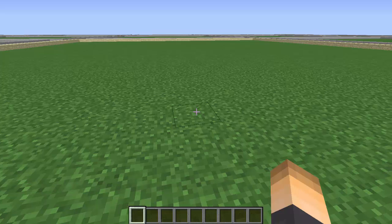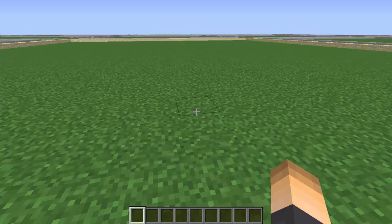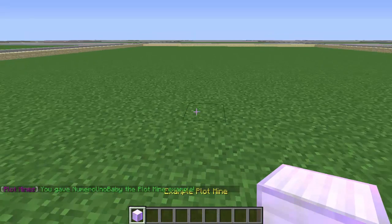If you type /plotmines list it'll give you the list of tiers you can use for mines. Basically, a tier has a certain percentage of ores — for example, if you want a player to have more diamond you'd use a different tier. We're going to use the example tier from the plugin, so type /plotmines give, then your name, then the tier name 'example', then the amount.